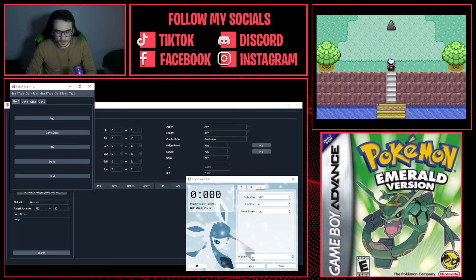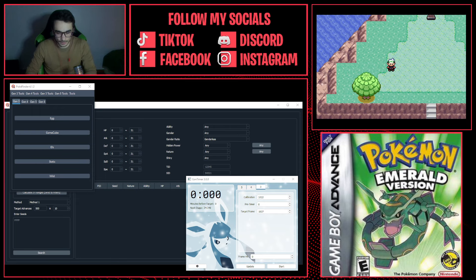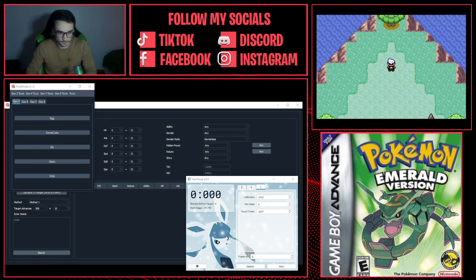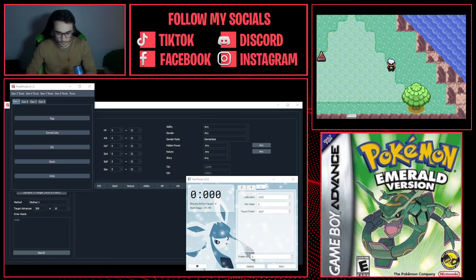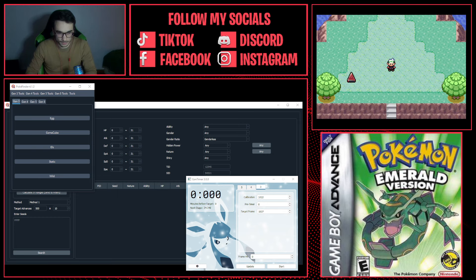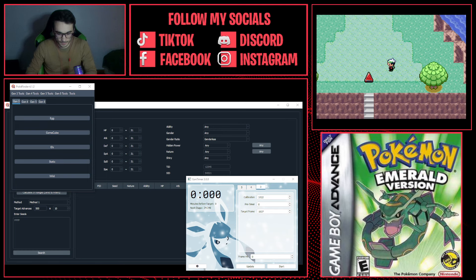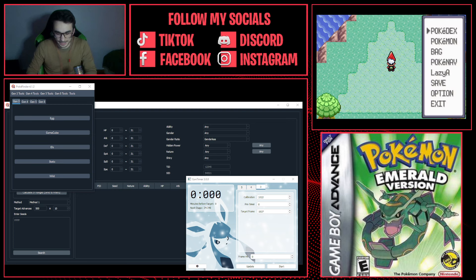The way we solve this puzzle is we go like this, then left, then like this, then like this, now there, now like this, now like this, and this and this. In this final step you actually want to go here and save so we can do the RNG manipulation and get this shiny Deoxys.